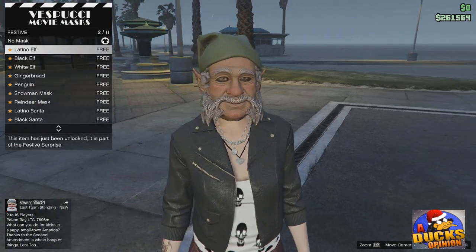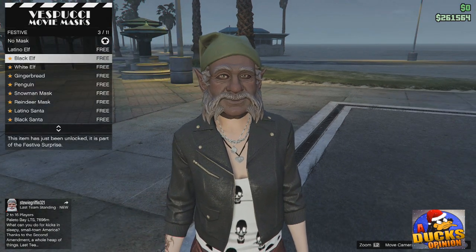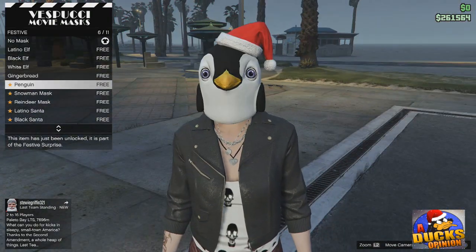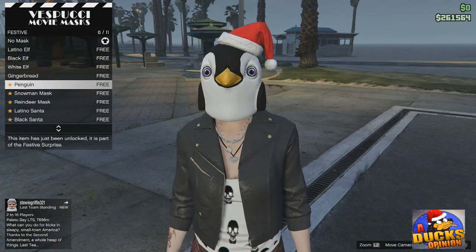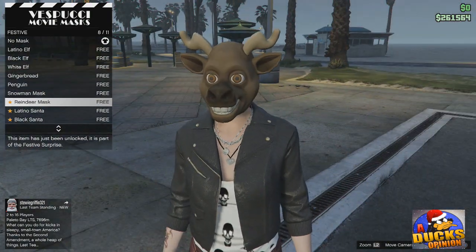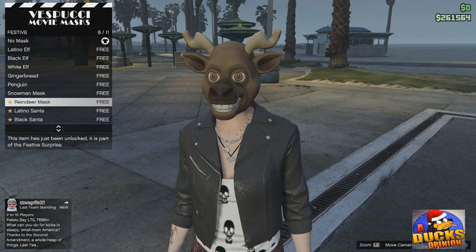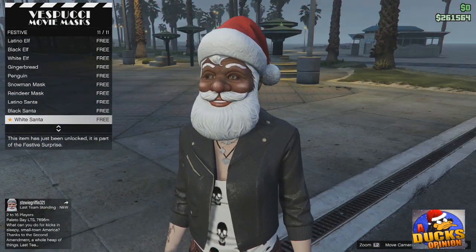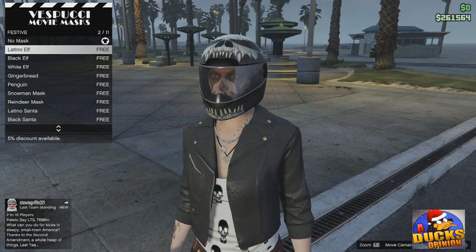Alright — an elf, a lighter skin elf, a darker skin elf, gingerbread man face, a penguin. I like the penguin even though it's half-face. There's a snowman, an evil elf, a regular elf, a reindeer, Santa himself, a black Santa, and a pink Santa. That's it.